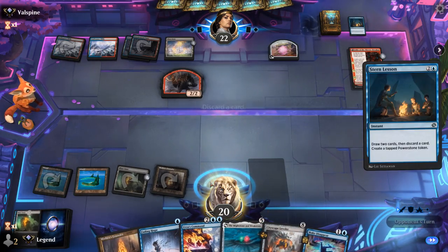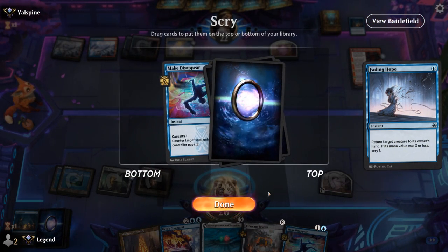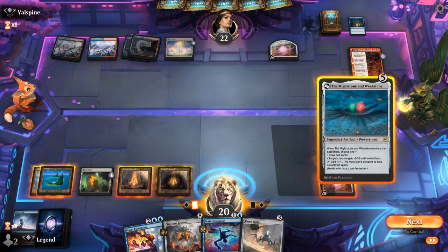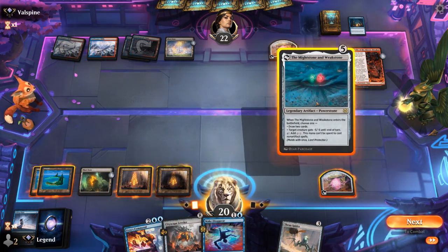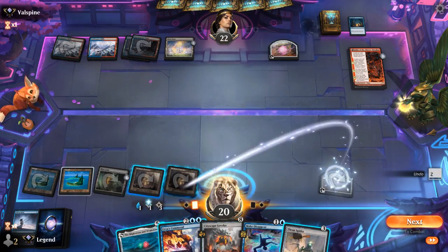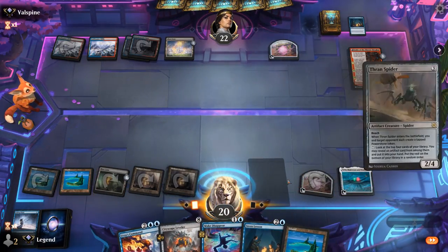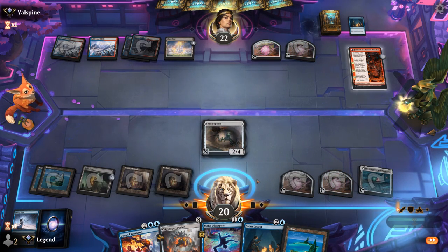Maybe ditch a land. Do we want another Make Disappear? Don't think so — we're pretty late into the game, so it could be tricky to leverage. Now we could play Mightstone into Thran Spider, or keep a bunch of mana untapped. But I don't mind being proactive. I should probably leave an Island untapped just in case we can represent a Spell Pierce or something. That resolves, and play Spider. Our opponent can probably make use of the Power Stone, so it's a double-edged sword here.